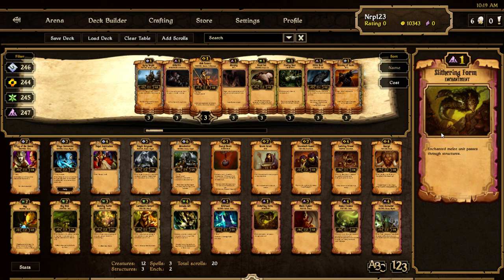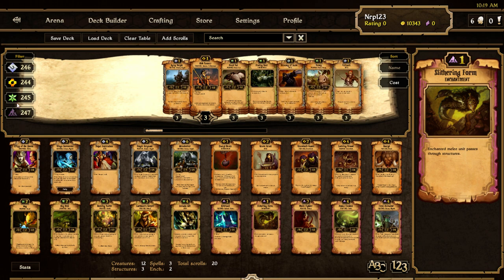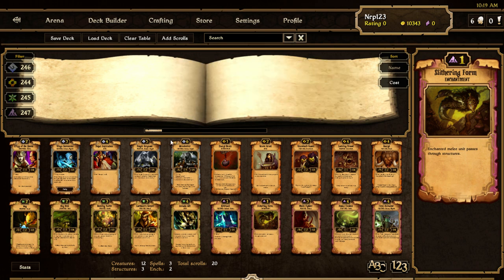Slithering Form — an enchantment we saw before. Enchanted melee unit passes through structures. That's really cool and really good for Decay — Decay has a big problem with structure Energy. Play that card and your Harvester or Rod Eater will just deal damage to the idol behind the structure. And it's only one cost? I like this card for Decay — it really helps them against structure Energy.